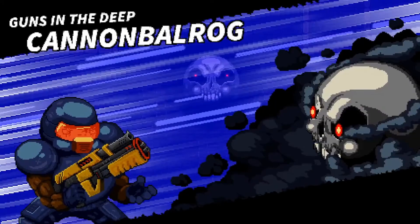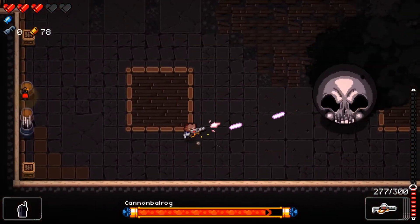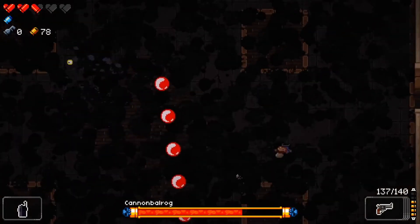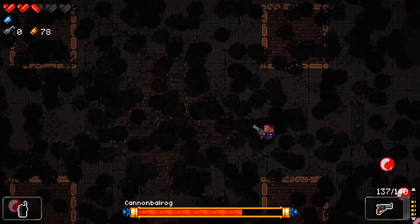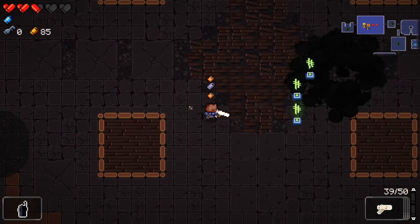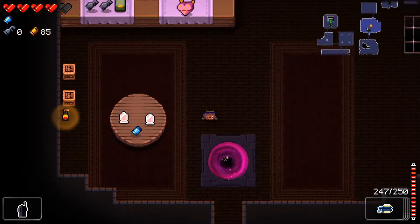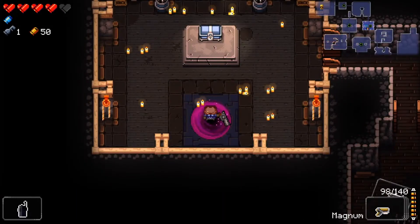Oh, it's a cannonball guy! I already got hit three times. I dodged two but not that one. I really should have used my blank more — I took so much damage. I didn't get any keys so I'll buy a key. Maybe I should save it for the next floor — yeah, I'll save it for the next floor.